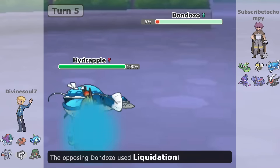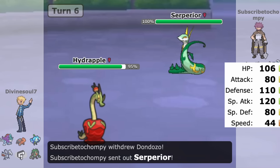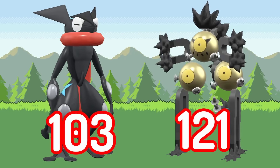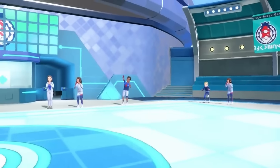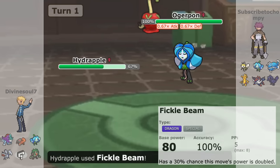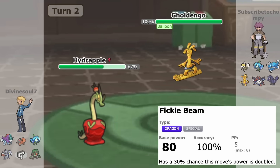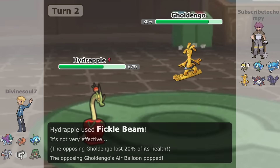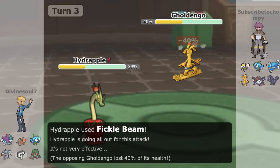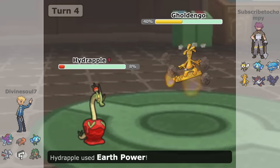Hydrapple also has a respectable 120 base Special Attack stat — higher than Greninja and close to Sandy Shocks. It's offensively competent and even got a new signature move in Fickle Beam. Fickle Beam is one of the most interesting moves released by Game Freak in a while: 70% of the time it hits at base 80 power, but 30% of the time it hits at base 160 power. For a Dragon-type move with essentially no drawback, this is pretty insane compared to other Dragon moves like Draco Meteor.